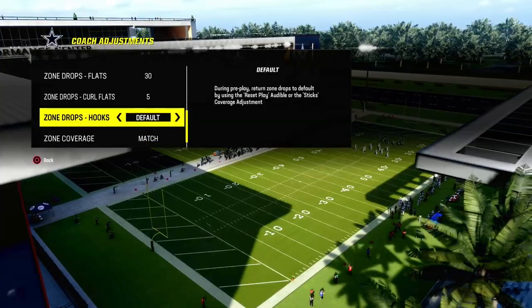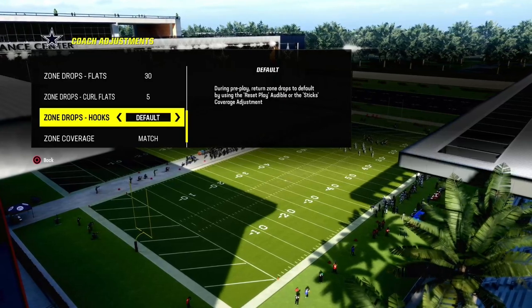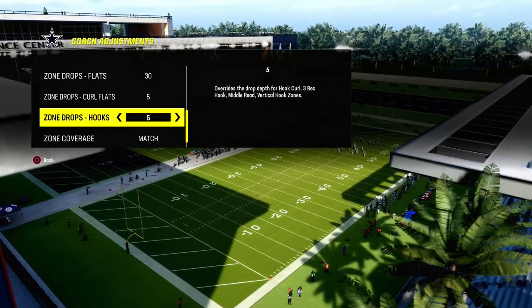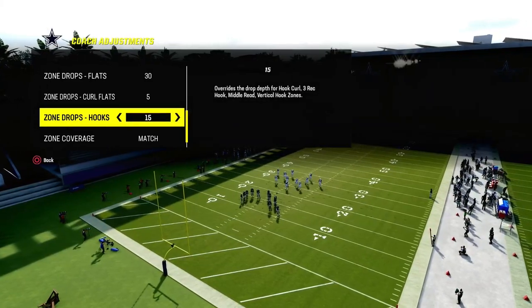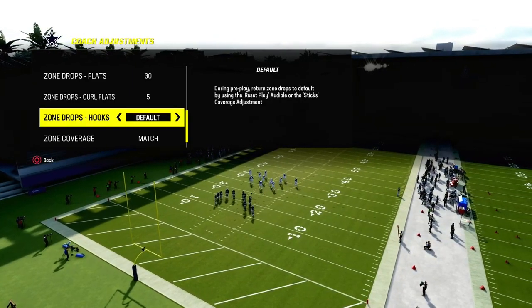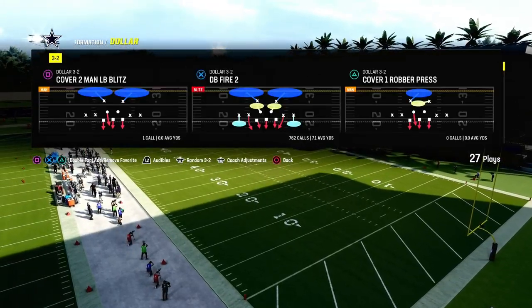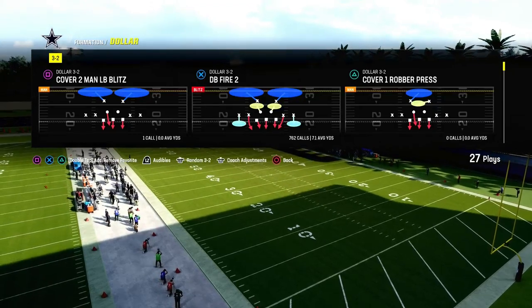In dollar, we're going to have our flats on 30 and our curl flats on 5. With the hook curls, you can have them on default, 0, 5, 10, or 15 — whatever works best for what routes they're using in the middle of the field. In general, I like to start on default and then adjust those as the game goes on. And we're going to be doing all of this out of the DB Fire Too.